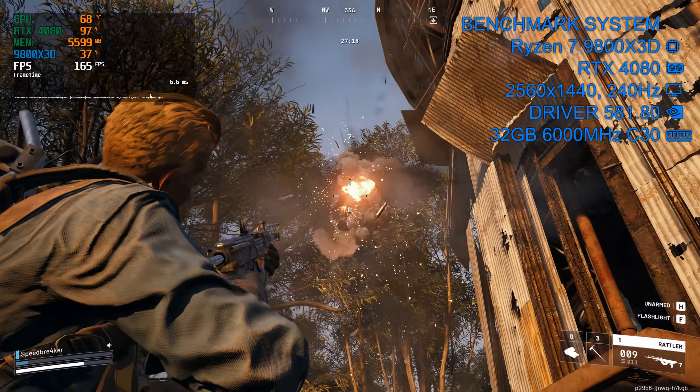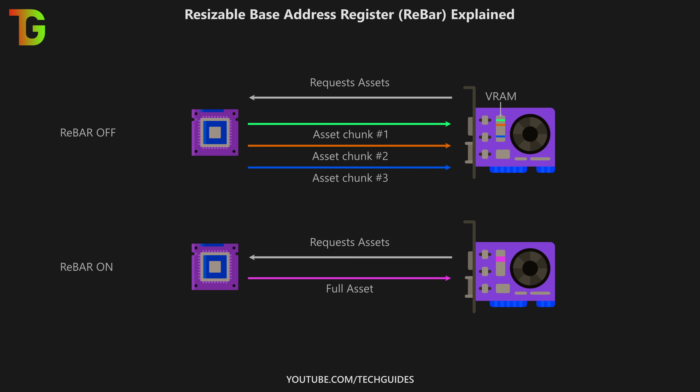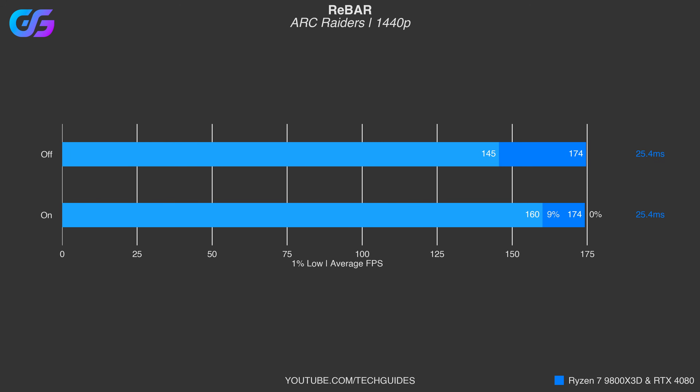Starting with ReBar, or Resizable Base Address Register — this is a BIOS setting that essentially increases the amount of bandwidth between your CPU and GPU. From my testing with all settings on low and all settings on high, this had no measurable impact on average performance, whereas the 1% lows might have been slightly higher. Testing 1% lows is super difficult without a dedicated benchmark, so take those measurements with a grain of salt. Still, my recommendation is to enable ReBar in the BIOS. If you don't know what it is or how to enable it, check out the linked video.